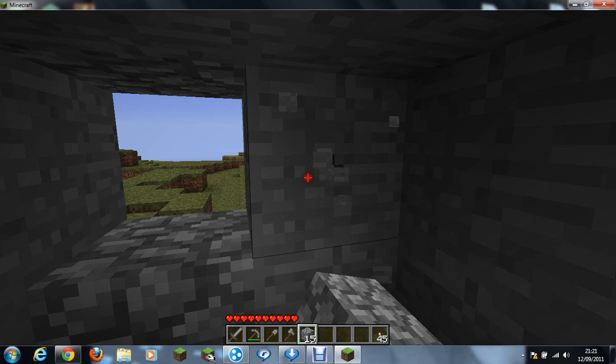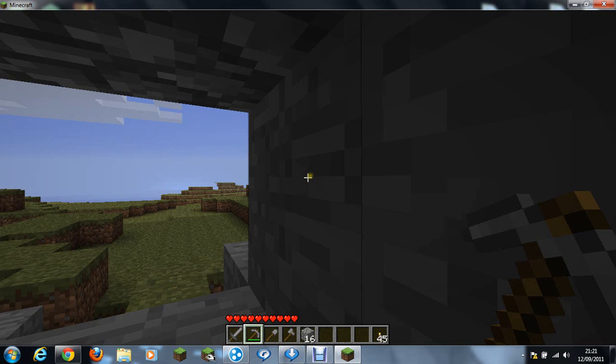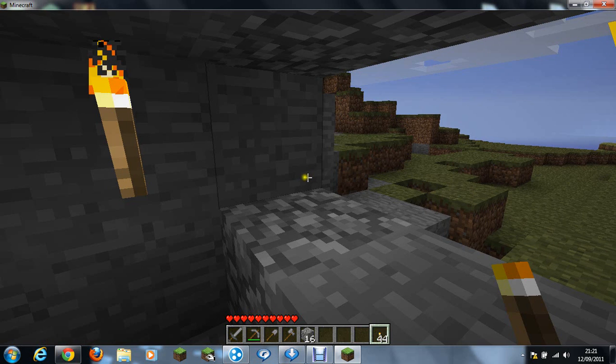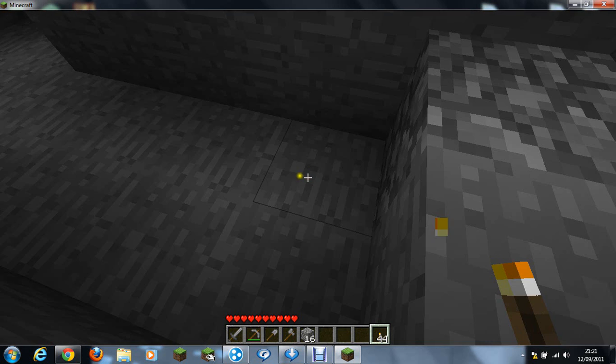If you want to make a double window, be cautious — spiders can get in. That's why I've got some giant hostile spiders nearby. So what I need to do is stop them from coming in and put torches on each side.